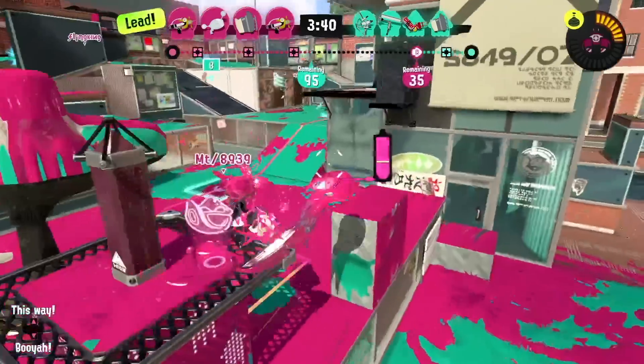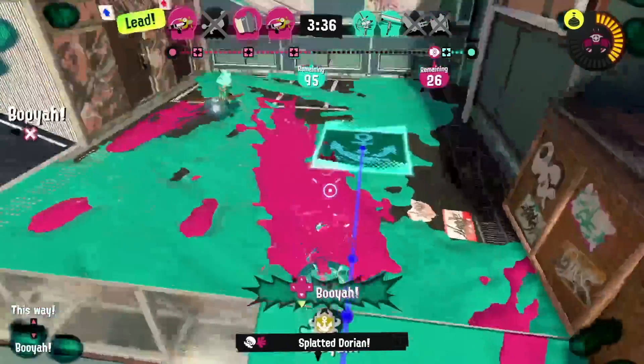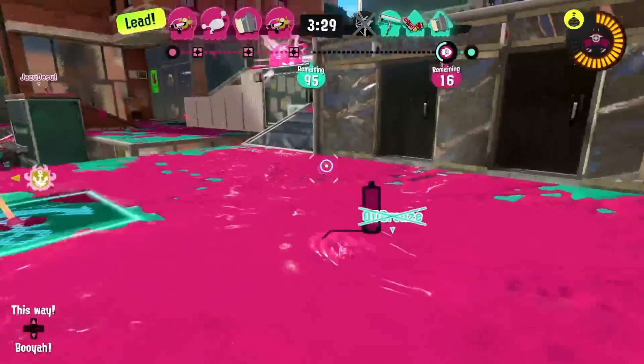Fixed an issue occurring when using the Drop Roller ability. If you press down the ZR button while holding down the ZL button while performing a roll, you switch to your squid or octopus form the moment the roll is over, even though you're holding down the ZR button.